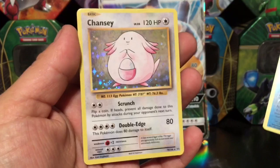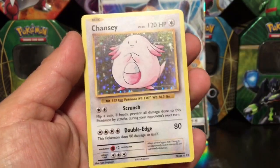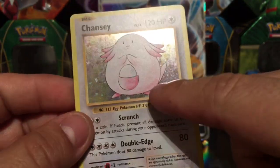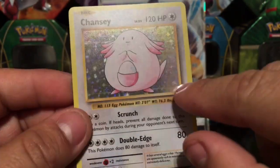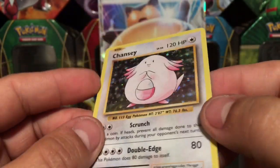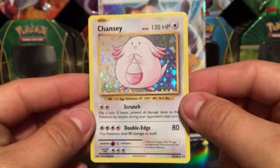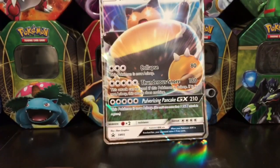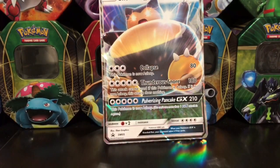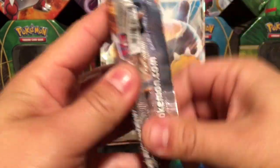We have a reverse holo rare Gyarados — very, very nice pull right there. And for our rare card we have a Chansey rare holographic. Every single Chansey I've seen has those two lines in the background — maybe that's part of the holo. Very, very nice pull on that one.